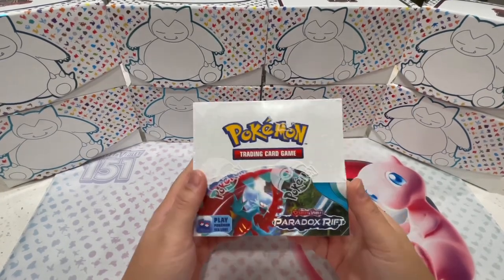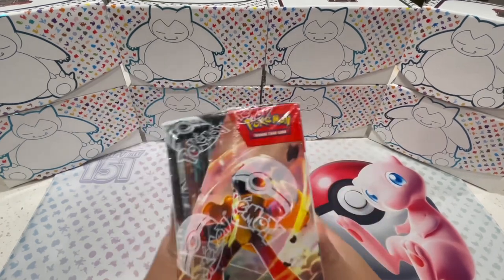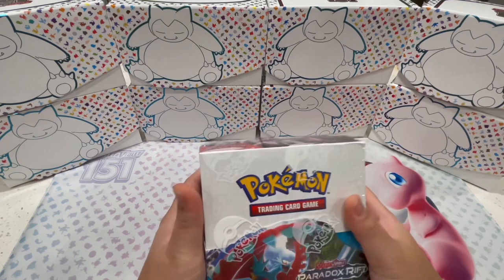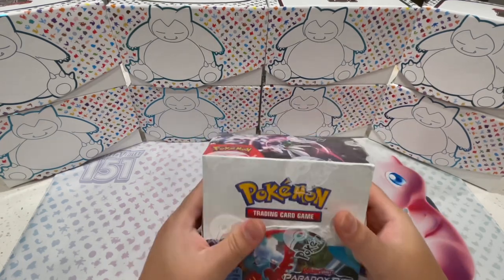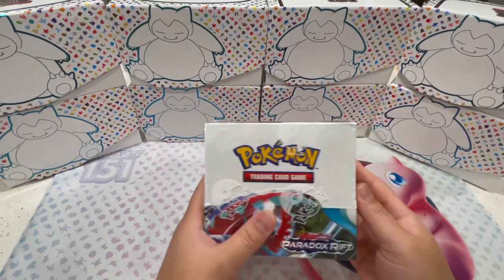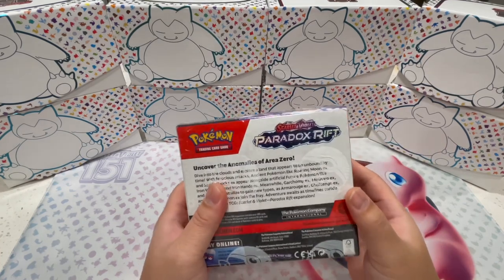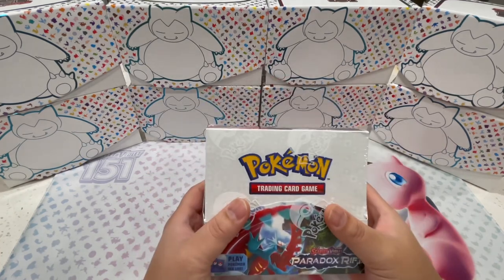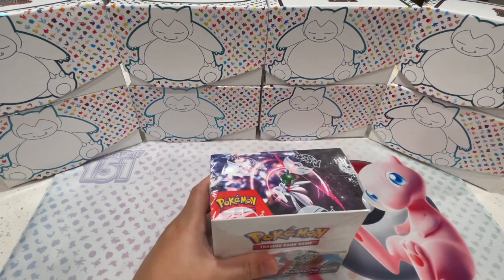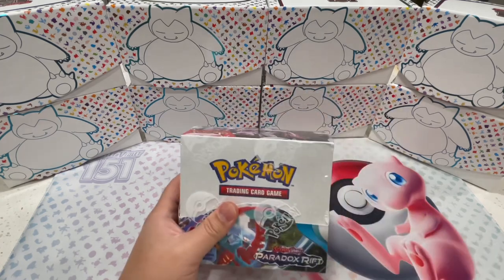Welcome back to the channel! Today I'm super excited because we have this Paradox Rift booster box. This is actually my first booster box that I'm opening for Pokemon cards, so I'm super excited to get into the set. I've watched a couple videos of people opening this. I know there are some cool special illustration rares that I want to get — specifically the Roaring Moon and the Iron Valiant. I'm also interested in the Steelix and the Porygon-Z. I really like the art on that. So let's get into this box.